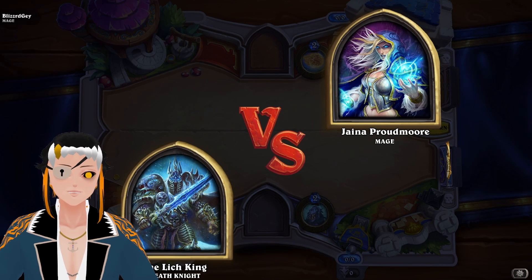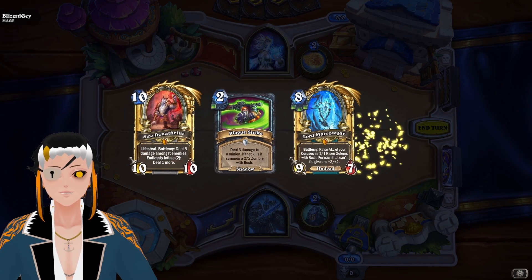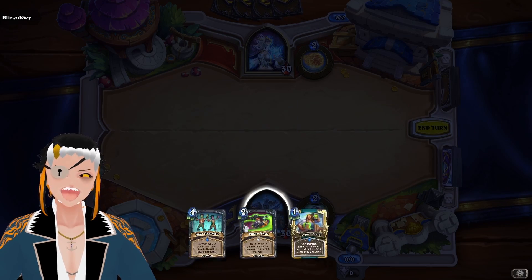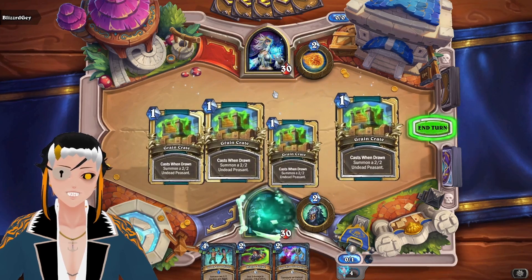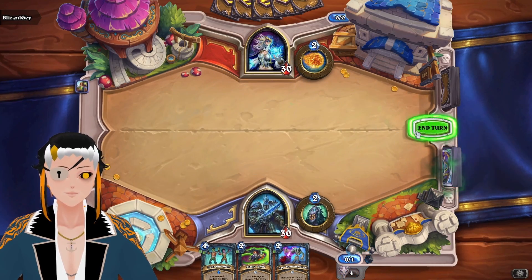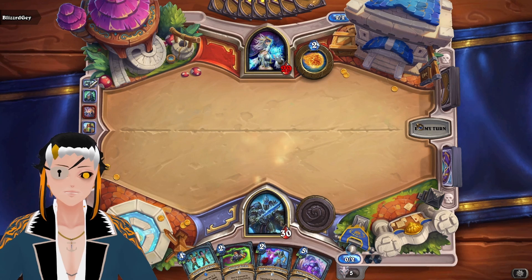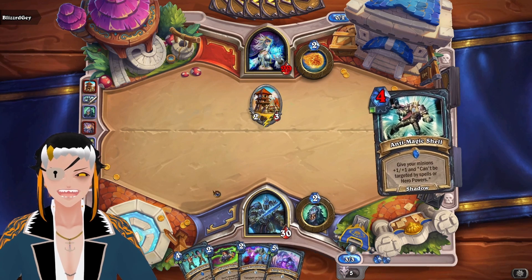Time for a game against Mage. Not the opening hand I want to start with - we're going to get rid of Sire and Marogar. We could have actually kept Sire because it could have been ramped up, but we got a really nice top deck instead - four bodies for the price of one mana. They play a Drakefire Amulet, so they're probably Big Spell Mage. We have the Plaguestrike for that.